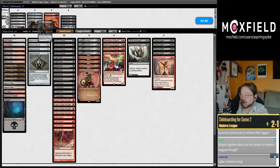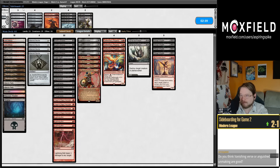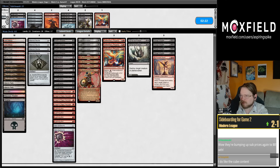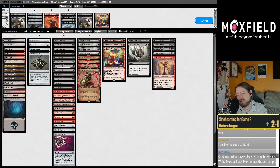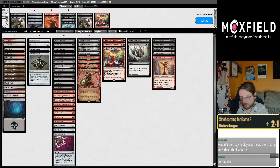Soulless Jailer turns off Underworld Breach but it doesn't turn off Wish. Probably better to play Spellbombs. They're bumping up sub prices again to $8 — I hope that's fake. I had a good amount of subs fall off with the increase to $6.